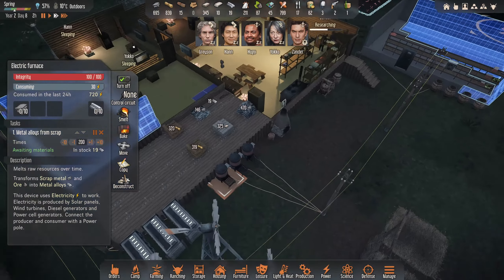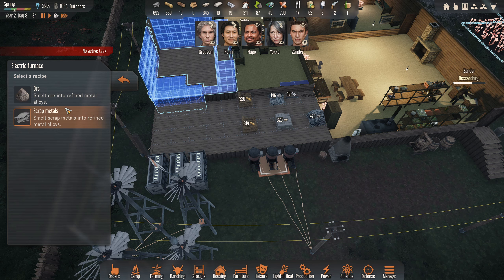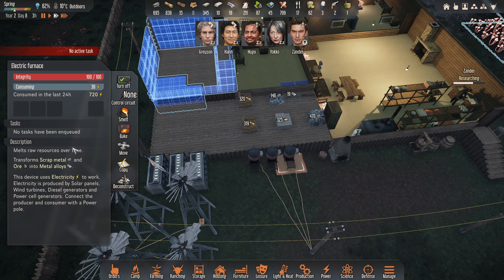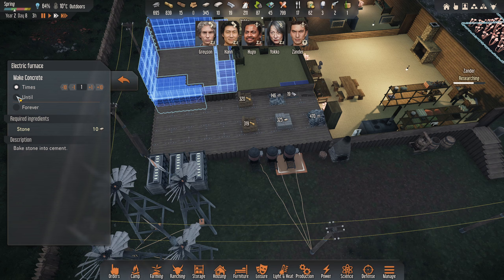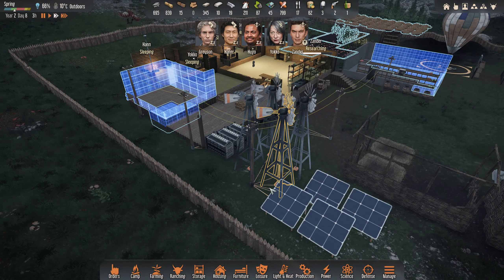We're going to try and get this concrete completely done — I think that's what we need. We'll set both of these on baking. Let's get 400 on the go. We could do with just getting these completely done so we don't need to worry about it. Thank you for the love on the videos as always.